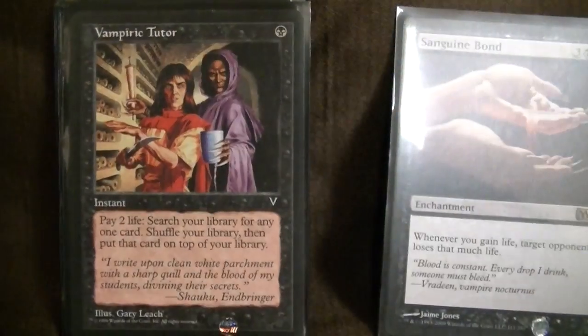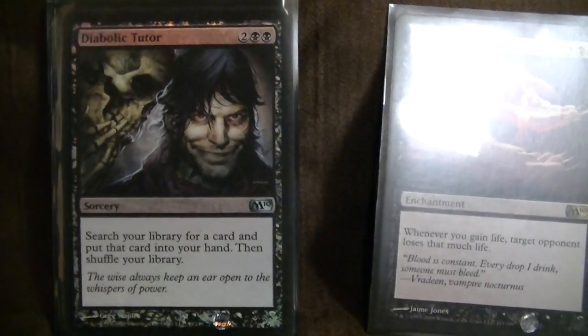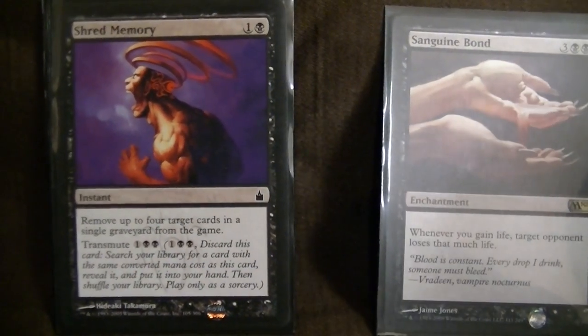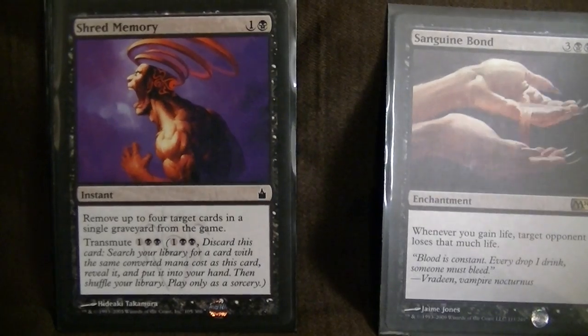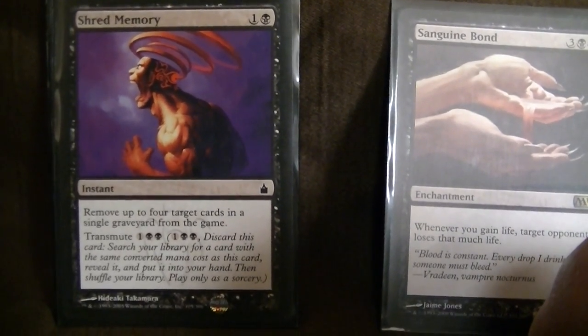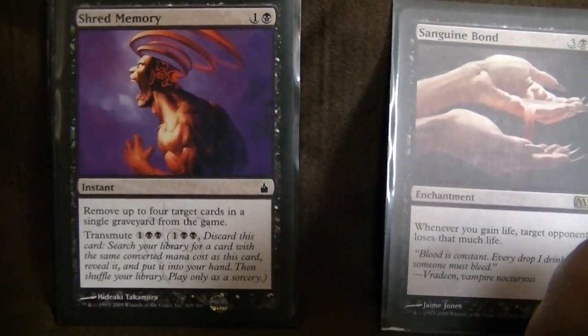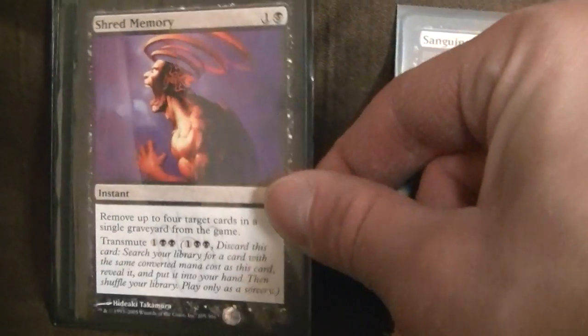Tutor package: Cruel Tutor, Vampiric Tutor — I've got to put Beseech the Queen in here too. Diabolic Tutor, Demonic Tutor — we've seen a trend here. Shred Memory is another tutor; I usually transmute it for Demonic Tutor. Although it's good on its own to remove four target cards in a single graveyard from the game — if somebody's recurring something, graveyard shenanigans, you can end that real fast at instant speed.